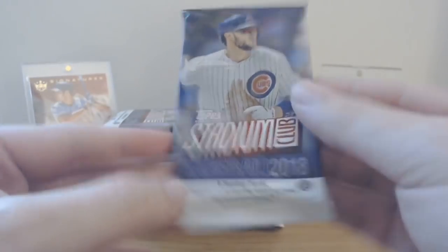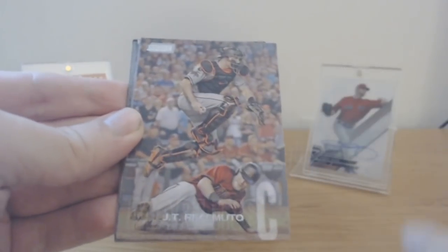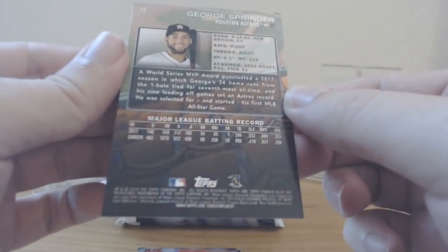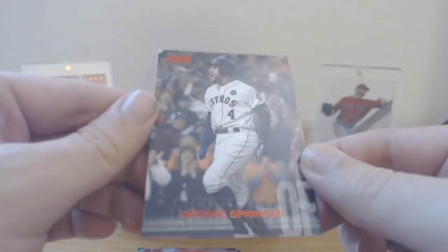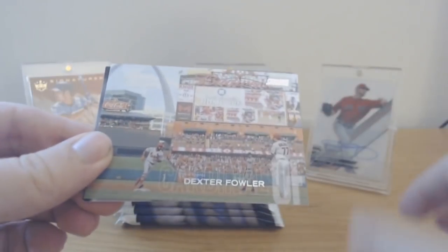Eight cards per pack — packs of special inserts may only contain seven cards. The designs are pretty cool, like different photos than we'd normally see, reminding me of 90s cards. We got an Alex Wood, Adam Jones, JT Realmuto — look at the action shots. Josh Hader, that guy's a stud this year. George Springer red — not sure if it's numbered, I'll look into that. We also got Carlos Martinez, Dexter Fowler, and Kevin Kiermayer. First pack in the books.